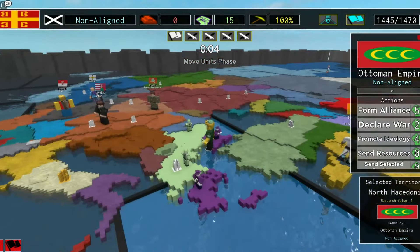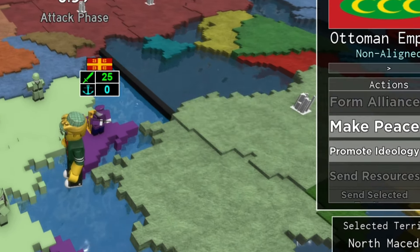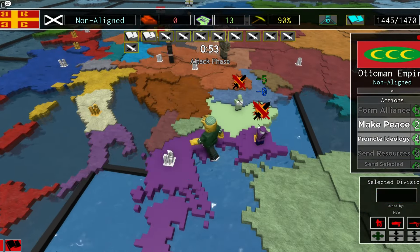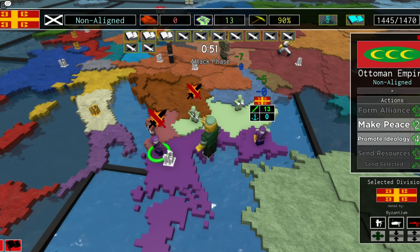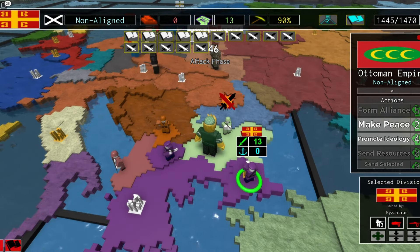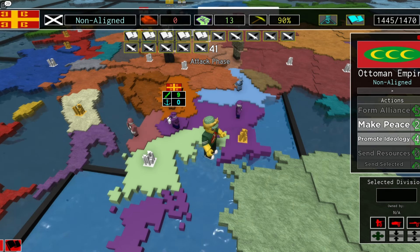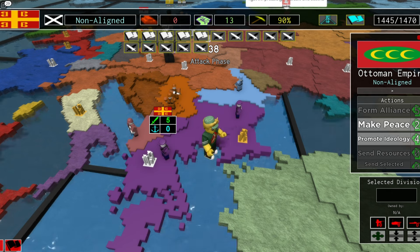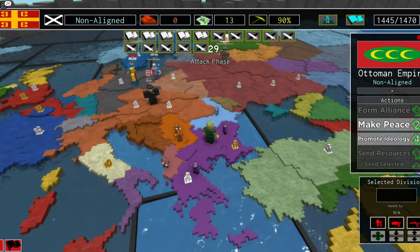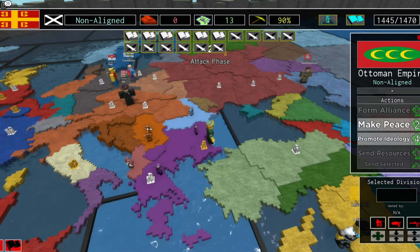The Ottomans have no allies. It said it took two and then four troops were removed — that's not how math works. That is straight up just not how you math.